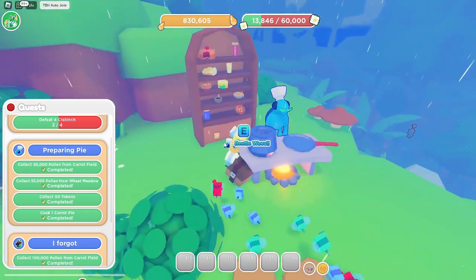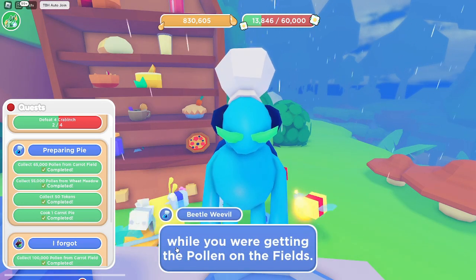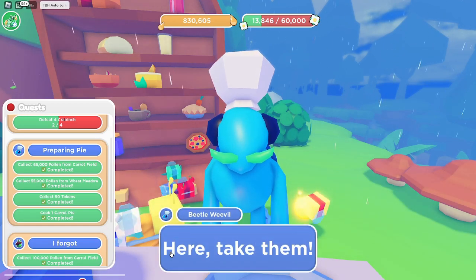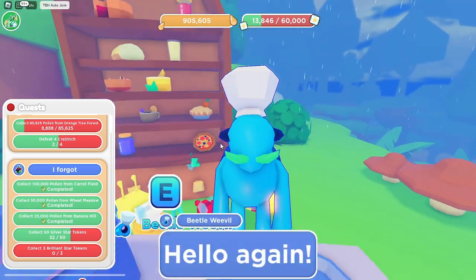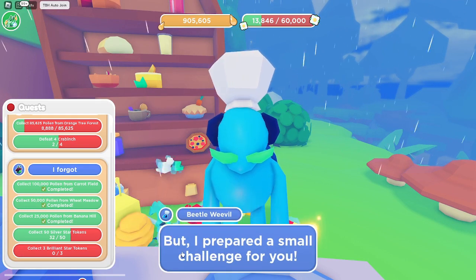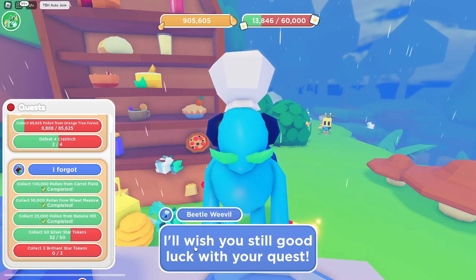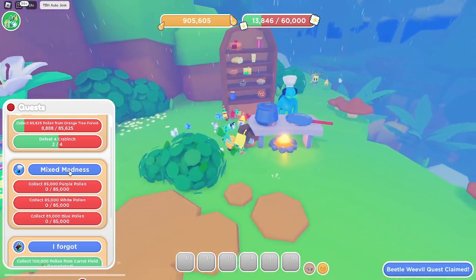Turning in the quest — already finished, awesome. The chef made a care pie and gave two super jelly as rewards. The next quest asks to collect 85,000 pollen of each color, which isn't going to be a unique quest but should still be a decent challenge.